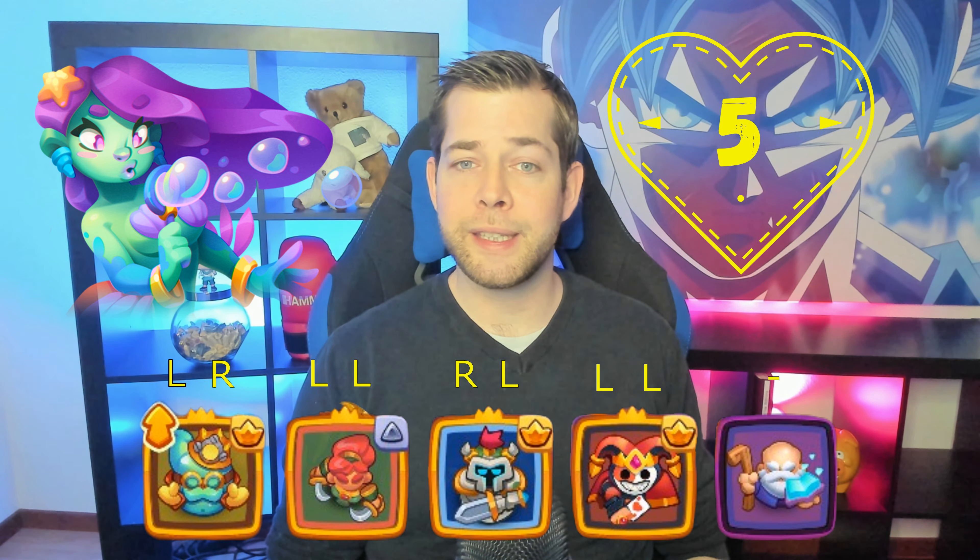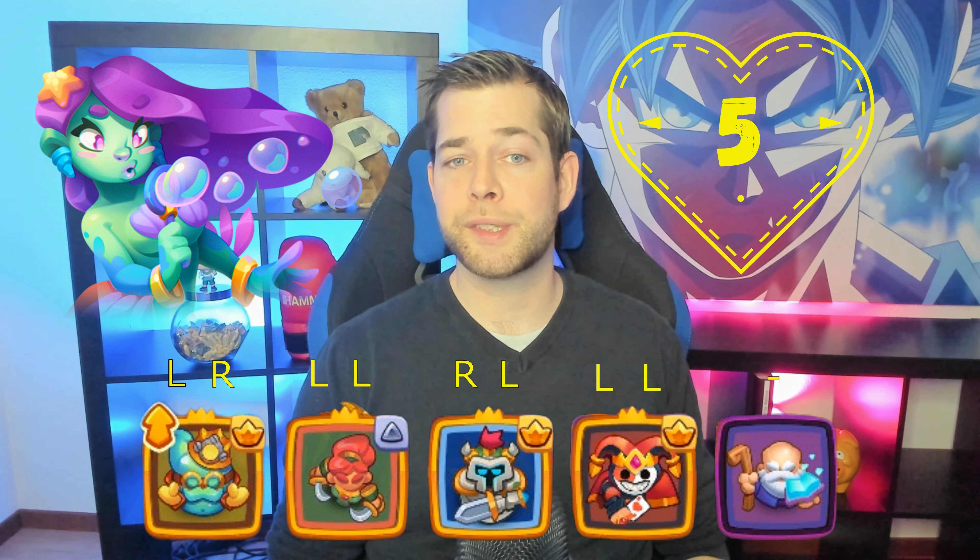Last but not least, the Blade Dancer. It used to be a trash unit, and everybody who knows me knows how much I disliked Blade Dancer, but in the current meta it's actually very, very strong. You can even play it on both sides — left or right side talents — it's amazing. It's just more reliable on the left side talent in my opinion. Just build up your board with seven or eight blade dancers, make sure you take the right side talent on the statue, and you're good to go.